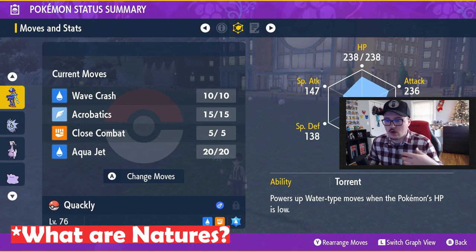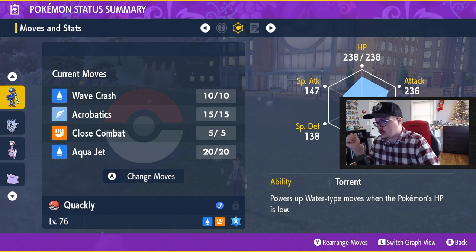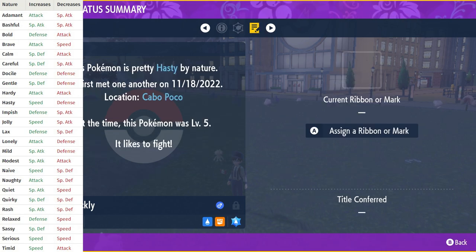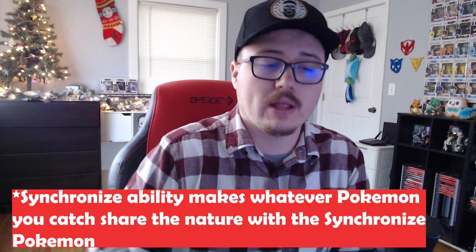Next, let's talk about natures. Natures are stats that increase one stat and decrease another as a counterpart. For example, my Quaquaval has a Hasty nature, which increases speed and decreases defense. Natures can be passed on to offspring. If you want to catch Pokemon with specific natures, Synchronize is an ability where whatever Pokemon you encounter in the wild will have the same nature as your Synchronize Pokemon.